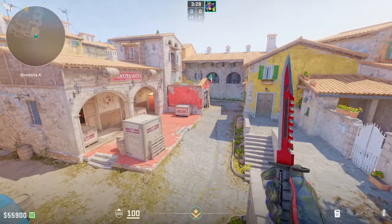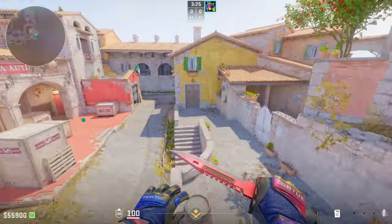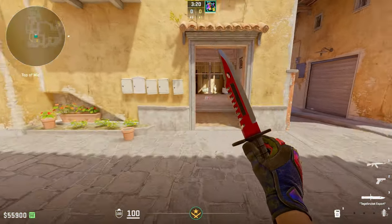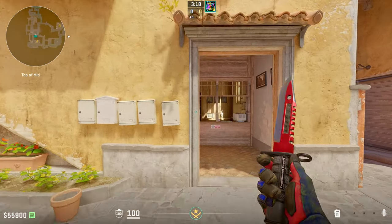It blinds every key position that CTs like to play on the A site, such as balcony, site, graveyard, and pit. The lineup is super simple — you're just going to go right against the left side of this doorframe into boiler right here.